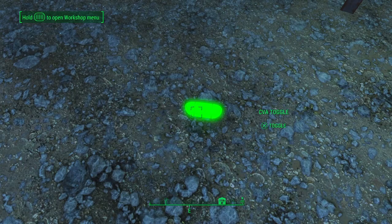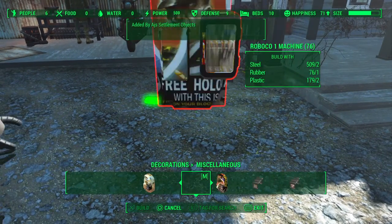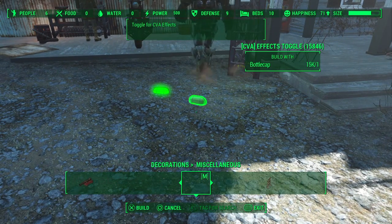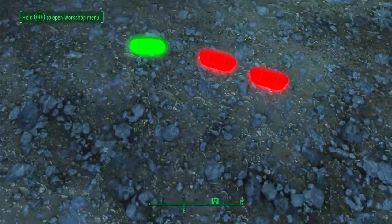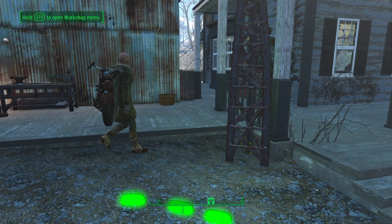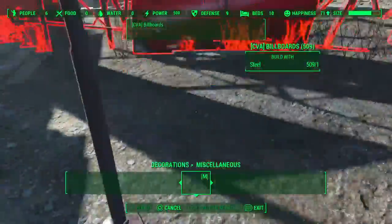Now if I go to my menu, I can go to miscellaneous and there should be a nether light thing right here — billboards toggle, effects toggle, miscellaneous decker. So I'm going to go to billboards and effects and turn them both on. Now I have all these billboards I can scroll through and use to add to the settlement if I so please.